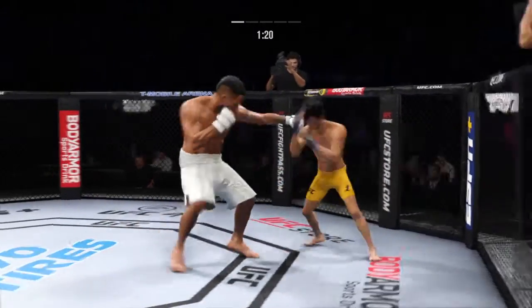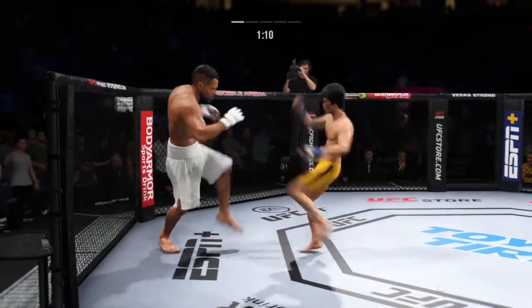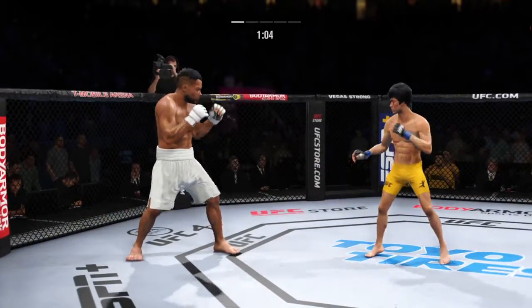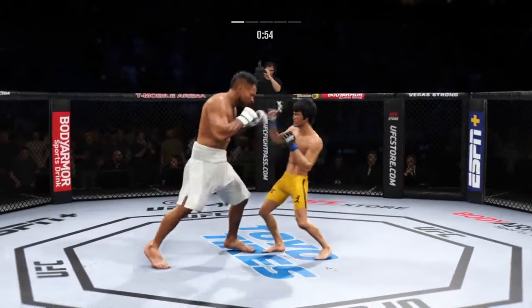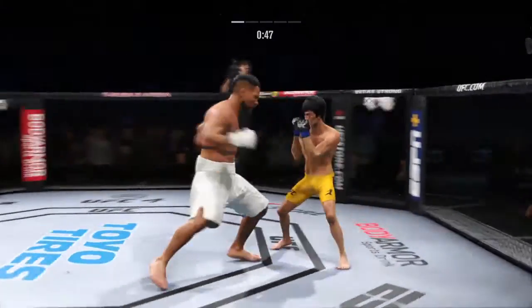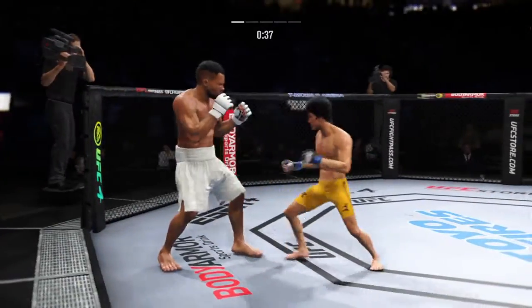Single collar tie here. Missed on that one. Superman punch. Straight punch lands — the combinations continue to pile up. You can really limit the mobility of your opponent with those leg kicks. He's timing his shots nicely — it's like Tom Brady out there, he hasn't missed the target.